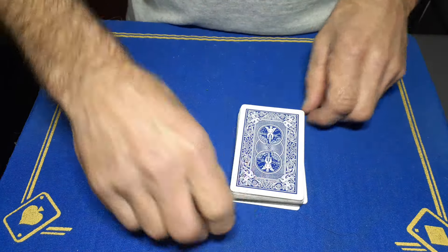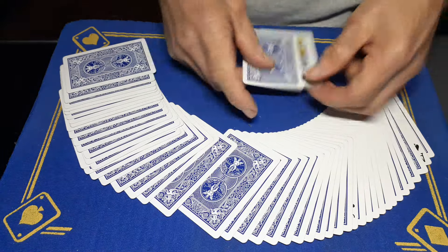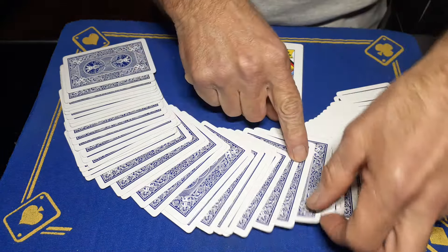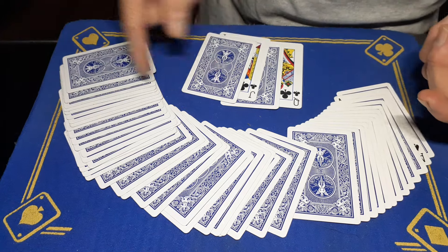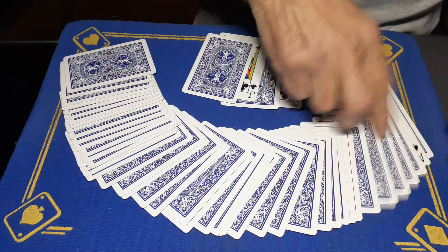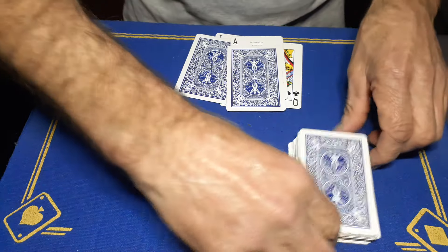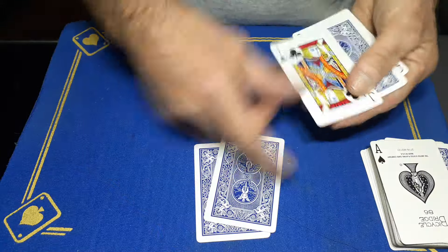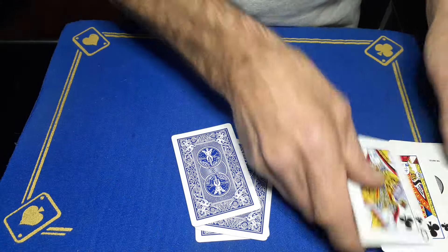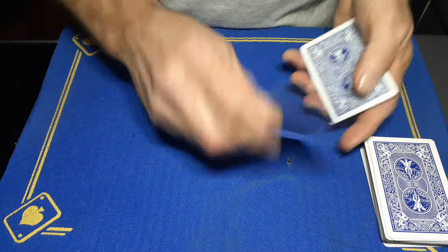Drop that on top. So the cards were shuffled at the beginning and we've landed in three random locations. We're going to take the cards out which are next to your face-up cards. Now it's fair to say had you picked three different cards, they would have been placed in different positions in the deck. Just square all those up — I'm only interested in these face-down cards. Get rid of these.